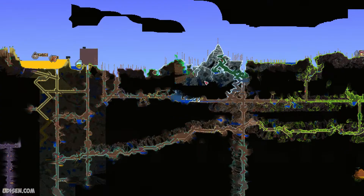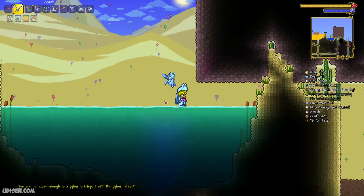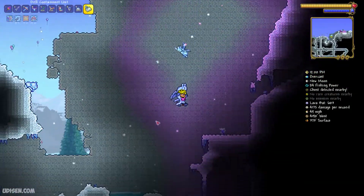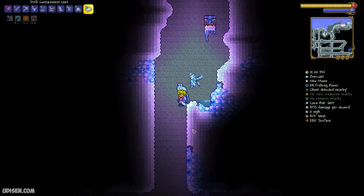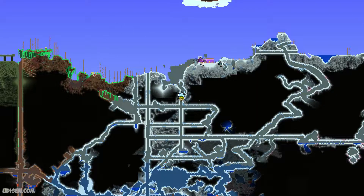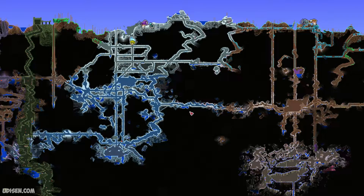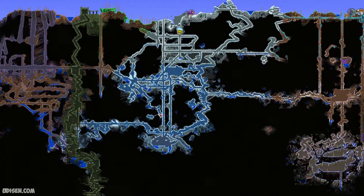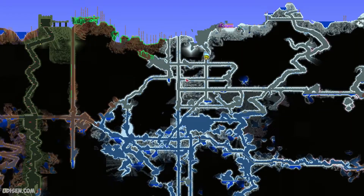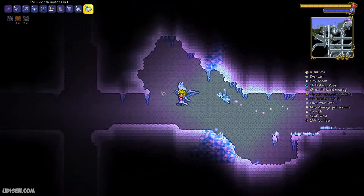After that, go to the ice biome. On the ice biome, use your drill or something and go down to the cavern layer. How does the system work? On surface, it is the surface layer. Under surface is the underground layer. Under the underground layer, we have the cavern layer. Usually it is 600 or 700 blocks from the surface. We already have a mineshaft, as you can see, going in the vertical direction — time to go.